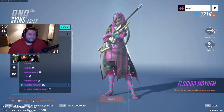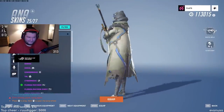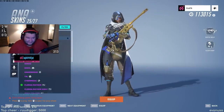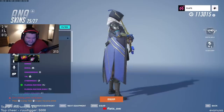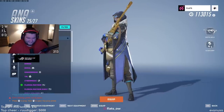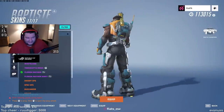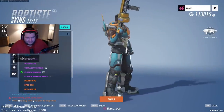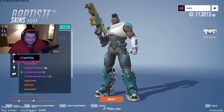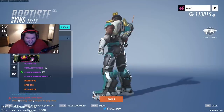Classic Ana versus updated Ana skin — holy hell, these are good. Classic Baptiste versus updated classic 2 Baptiste — damn, look at the hair. The hair goes crazy.